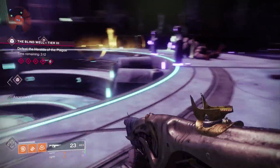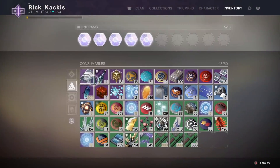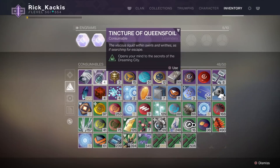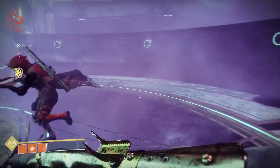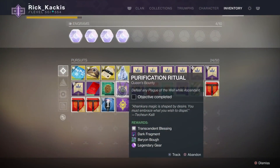Another consumable that you may want, but isn't required when you do this, is a Tincture of Queen's Foil. That's because if you activate the Tincture and you're Ascendant while you do this, you're going to complete the Purification Ritual Bounty that may have been sitting in your inventory for a while. So I just thought I would let you guys know about that as well.